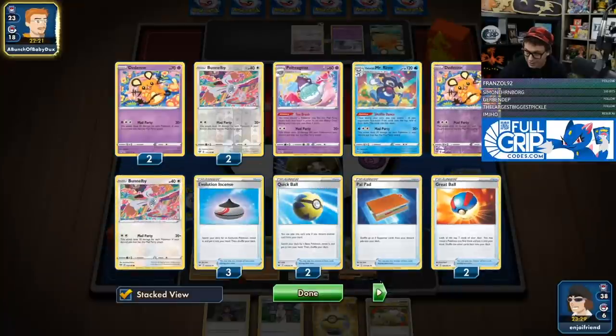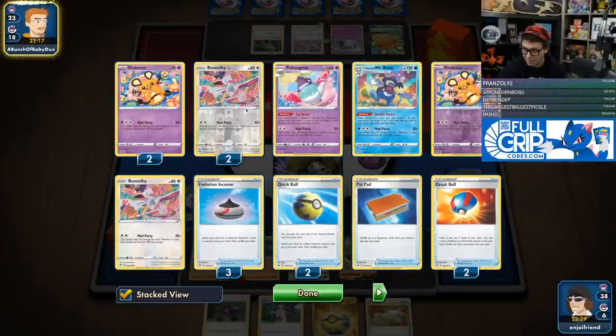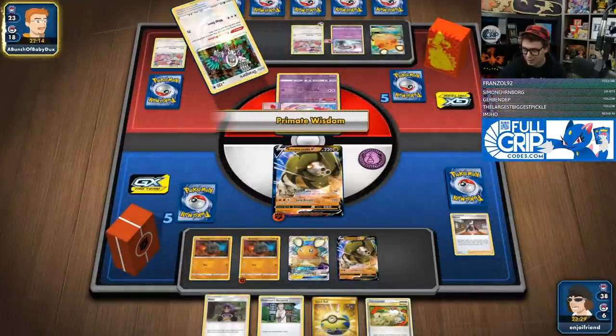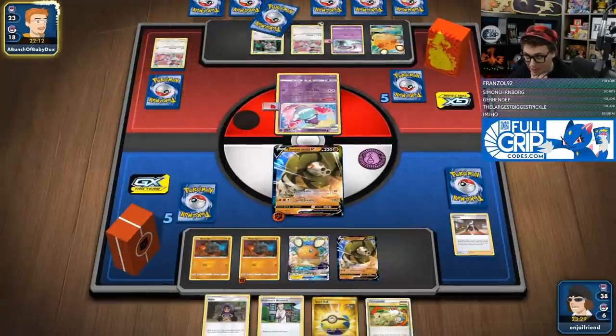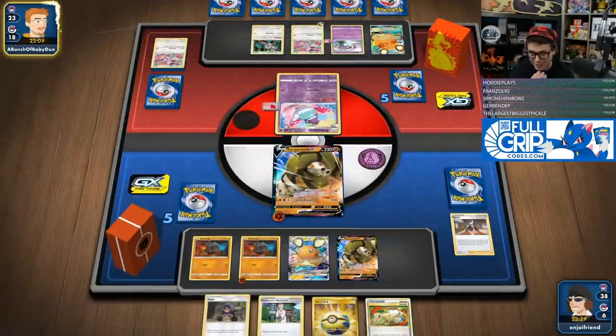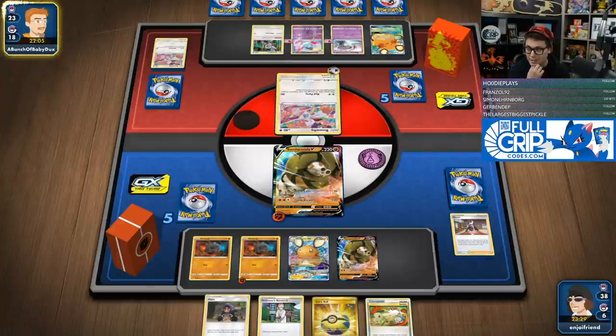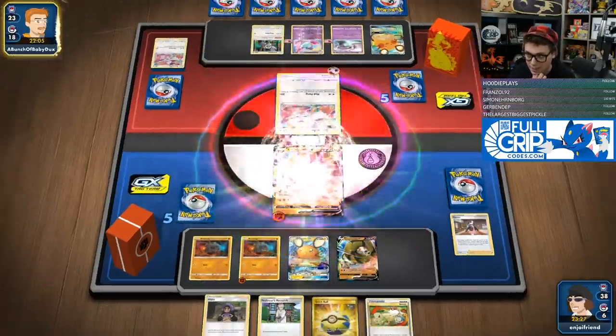They got T-brekk. A lot of times in Mad Party, you kind of wait and see if your opponent plays themselves — because a lot of times they discard almost their entire deck and sometimes run out of resources. They're doing 160 now. It looks like they're not going to take the knockout this turn, so that's cool. We're just going to switch into Sandaconda and Research.